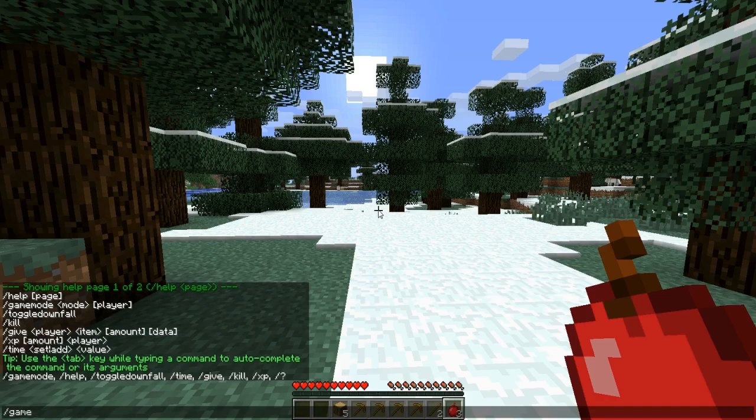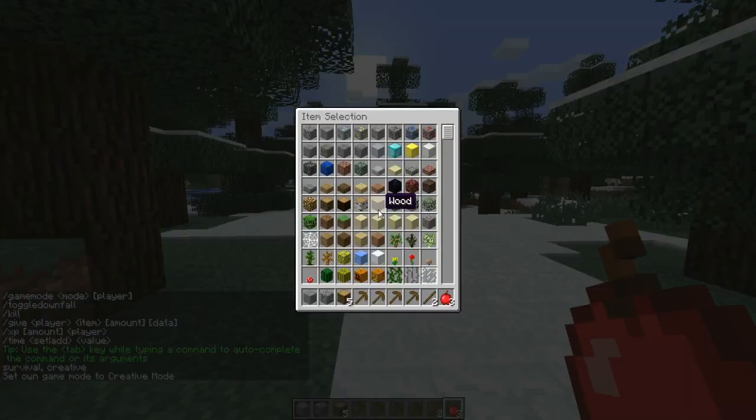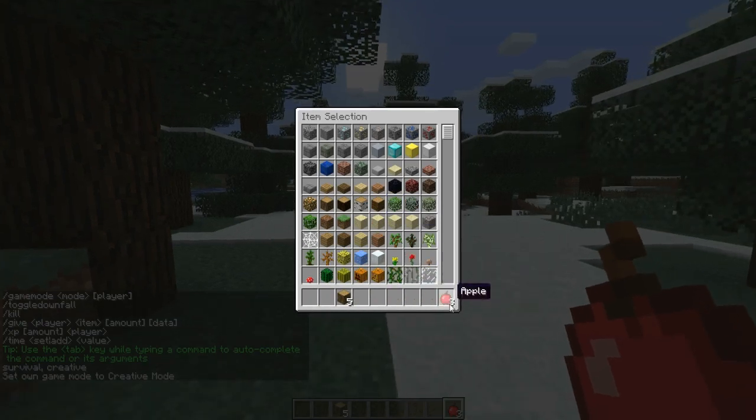Right now I'm going to change my game mode to creative. I'm in creative mode now — I'll just get rid of the stuff in my inventory that I don't need.